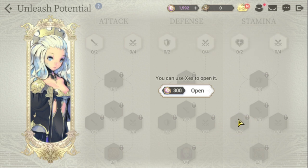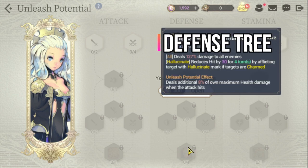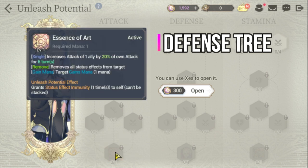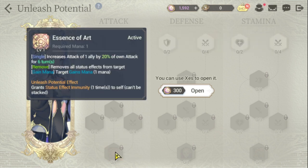The second priority for Shell would be the defense tree, because you need to give her more survivability. For her Unleash Potential on S2, it deals an additional 8% of own maximum health when the attack hits — which is also why you should do the stamina tree first. There's also an Unleash Potential node that grants a status-effect immunity one time to self, which cannot be stacked. That's also very good. Once you're done with defense, you proceed to her attack tree.